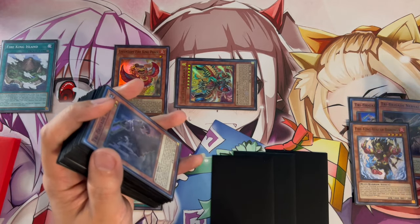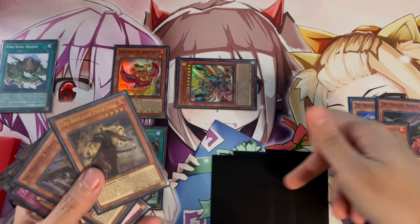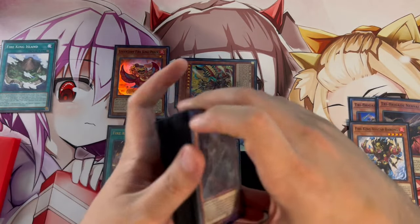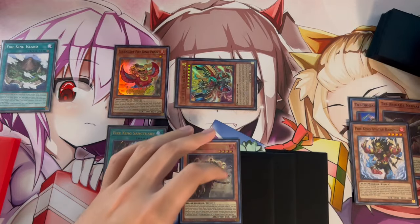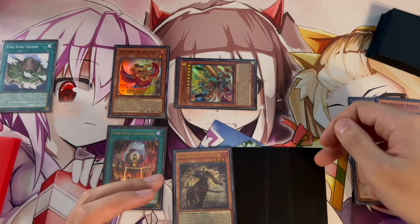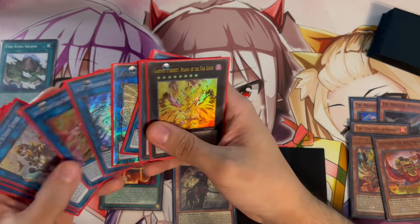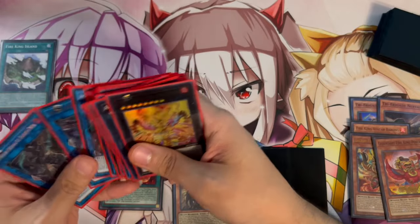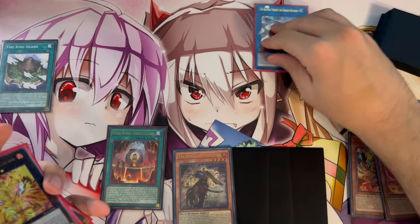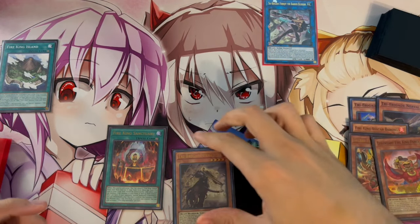Barong has a powerful effect: on the next Standby Phase you search a card from the deck, which is really powerful. Instead of searching Keras this time, we add Fractal because we need another monster on the field. With Garunix and Ponix, we link them away to summon Link 2 Fairyja, then activate Fairyja's effect to Special Summon Fractal from hand.